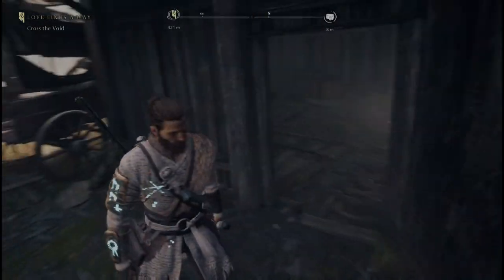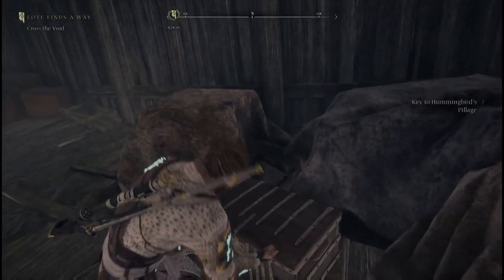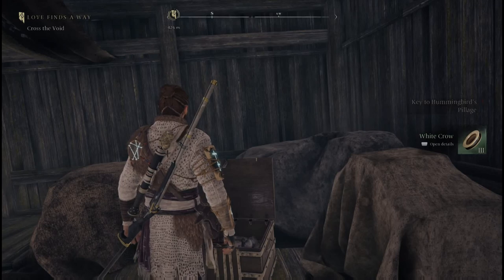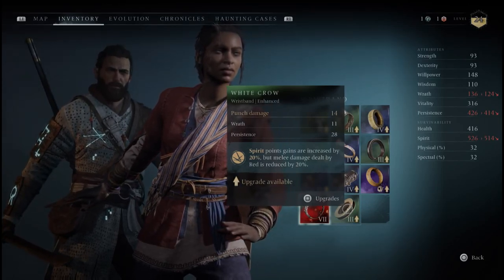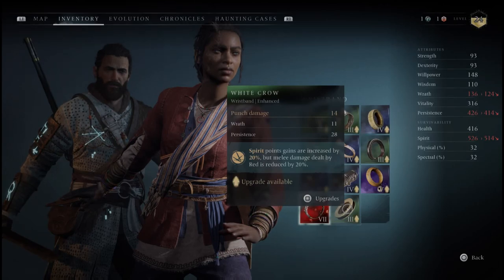Some enemies popped up — cut that part out. Run right over here and claim yourself a wristband. This wristband will increase spirit point gains by 20%, but the melee damage dealt by the player is reduced 20%. So one of those double-edged sword kind of things.